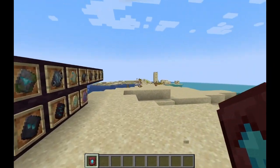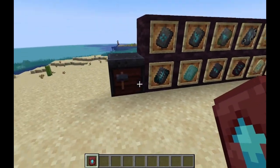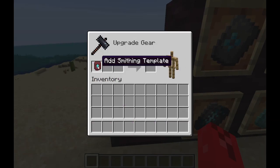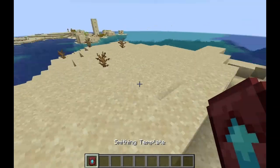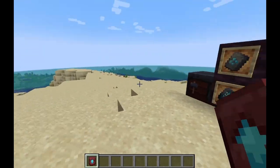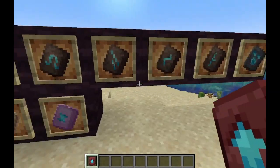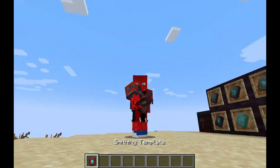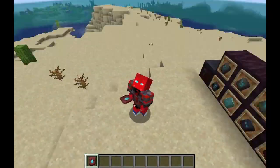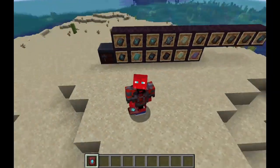Now we move on to the parts of the templates that I hate: the netherite upgrade smithing template. You need this in order to upgrade your armor and tools from diamond to netherite, and you can only find these in a bastion's loot room. In order to duplicate this — as it takes to duplicate any of these, because once you use them they're gone — it takes seven diamonds and one of a specific block. I love the armor trims, but it's absurdly expensive to use them, and netherite was hard enough already.